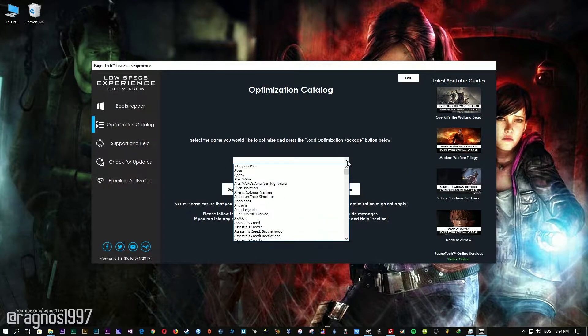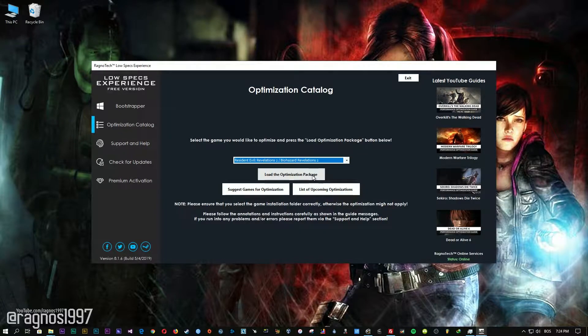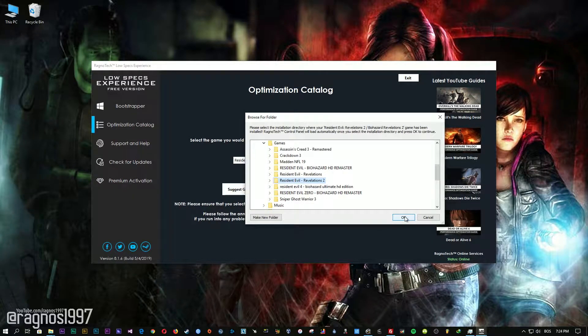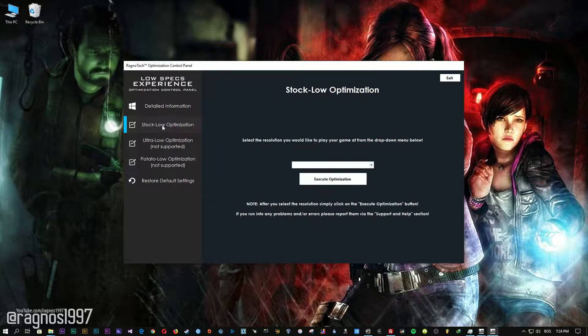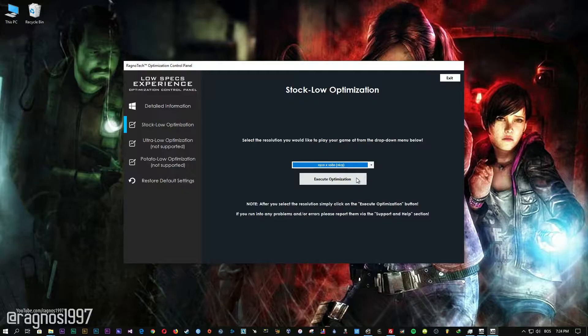From this drop-down menu select Resident Evil Revelations or Resident Evil Revelations 2, and then press load the optimization package. Now select the destination folder where your game has been installed. Simply select the destination folder of your game and then press OK and this window will pop up. When the optimization control panel loads, simply select the method of optimization and resolution you would like to run your game on.